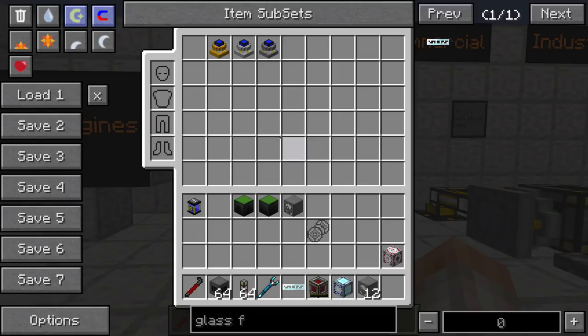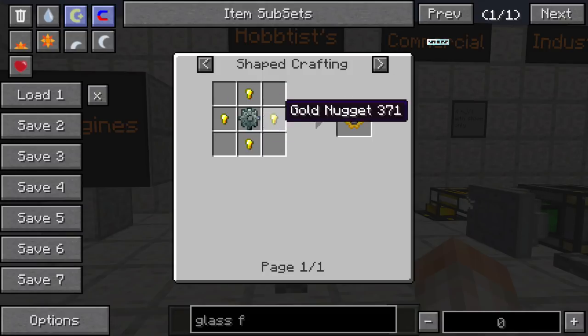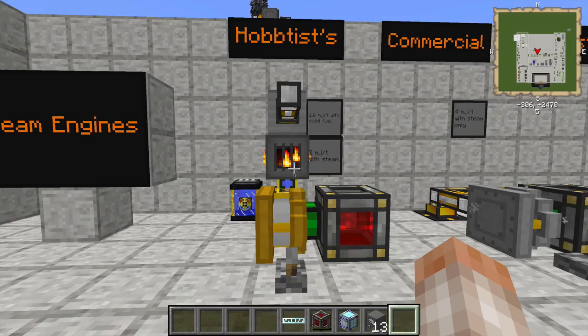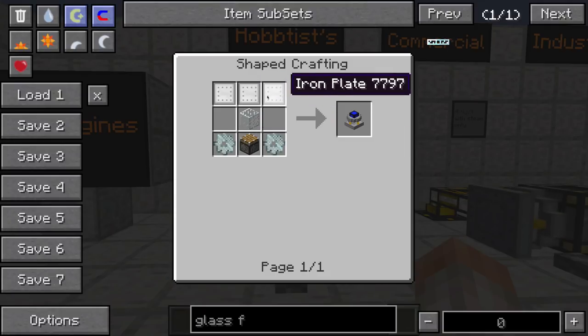Let's go ahead and bang through the recipes real quick for all these. They're pretty easy. For the hobby steam engine: gold nuggets, glass, a piston, and two gold-plated gears — which are a little bit different than probably what you're used to if you haven't played Railcraft before — and that's just some gold nuggets and a stone gear. For the commercial steam engine, you're going to require some iron gears, a piston, and some iron plate.